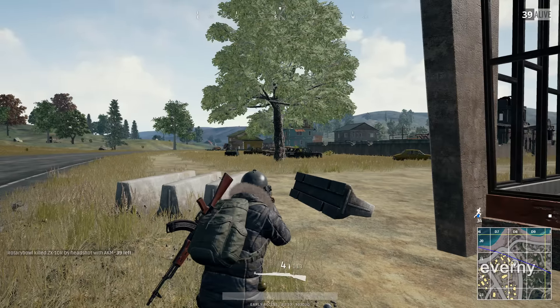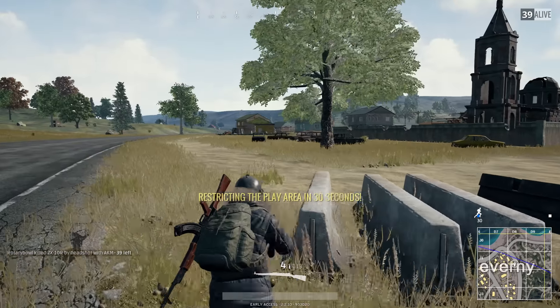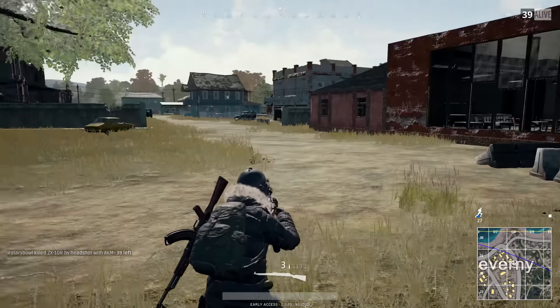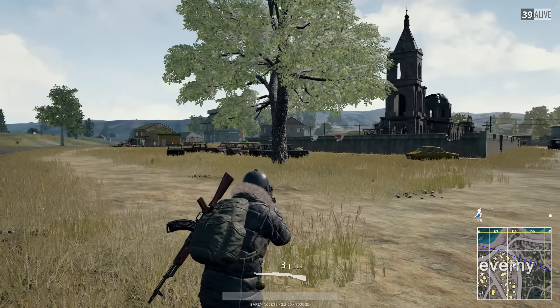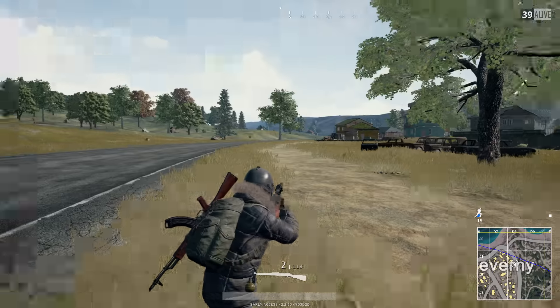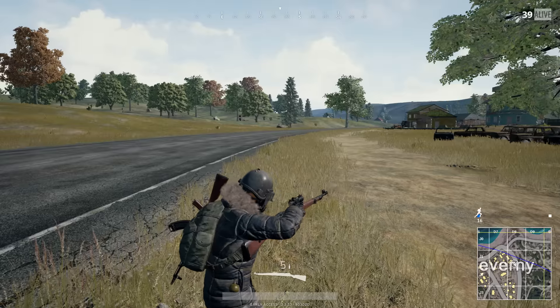When you switch back to your sniper without chambering, you have two options. First, left-click to chamber the next bullet — you'll hear the sound and see the animation, then you're ready to shoot. Or second, do a full reload, and after that your next bullet will be good. All snipers work this way: the Kar98, M24, and AWM.